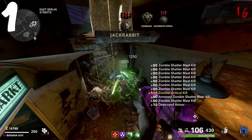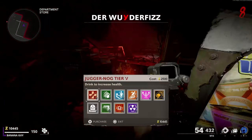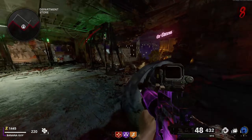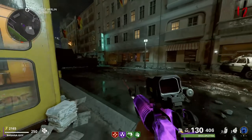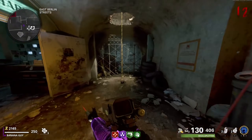Getting into our first glitch here on the map Mauer der Toten, come toward the Wonder Fizz machine and make sure you guys grab the PhD perk at least tier 4 or above. You are now going to want to come toward this area on the map in the East Berlin Streets, and come toward this gate. What you want to do is slide toward the gate, and midway through a slide, pause your game.